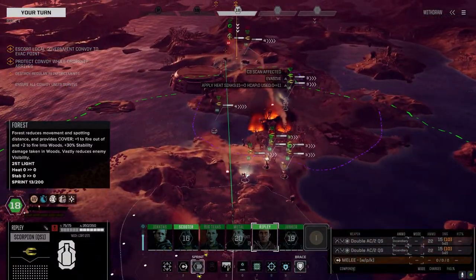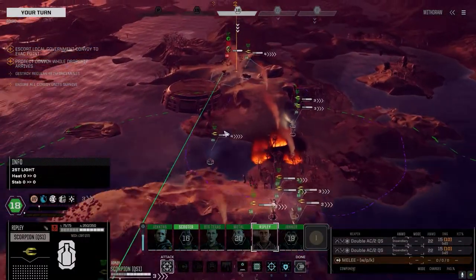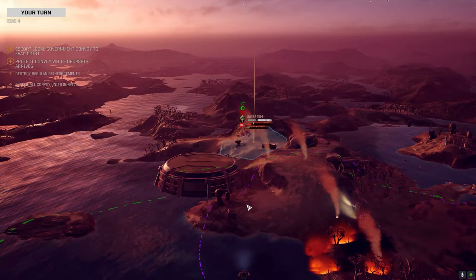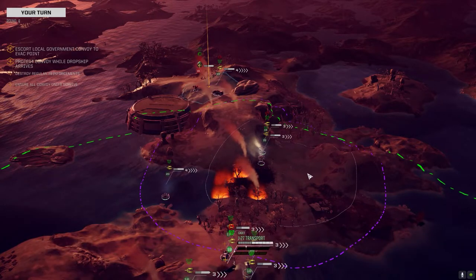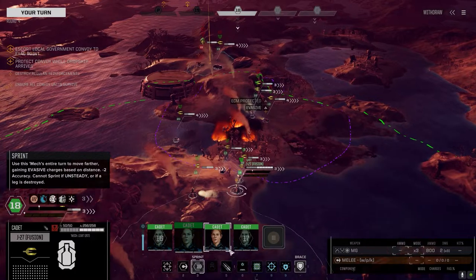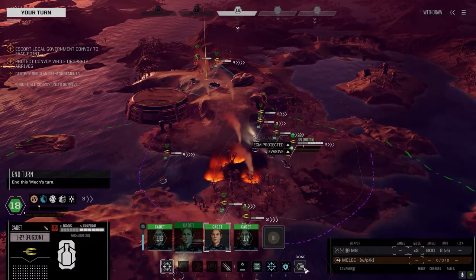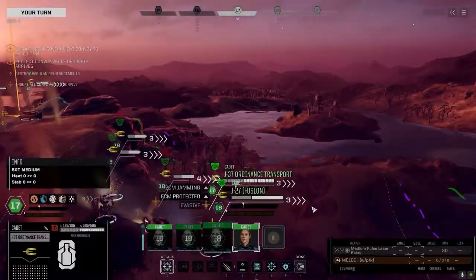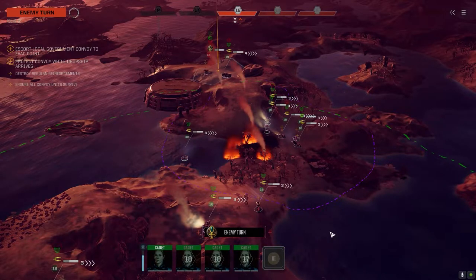I also considered pulling the jump jets off the Valkyries — they're 0.25 tons each, three of them give me a jump of two. I'm not really using them because I always forget I have them, or when I do remember they just don't give far enough travel. I might pull them off, lower the armor ever so slightly to get one ton, and drop in another heat sink — because those two chem heavy chem lasers and small chem laser rack up heat pretty quickly, especially on a warm planet.